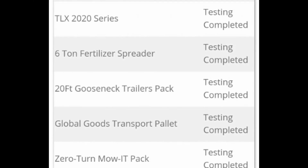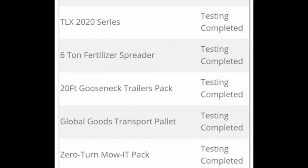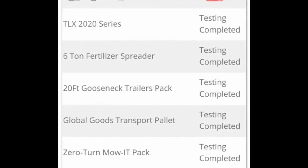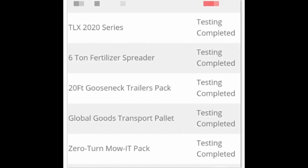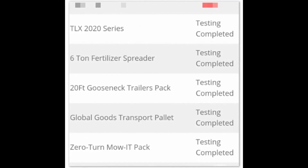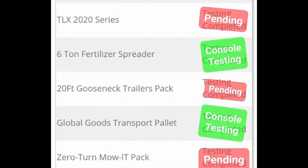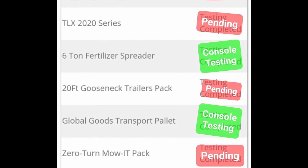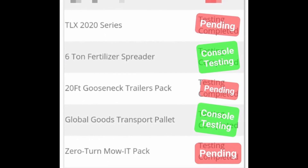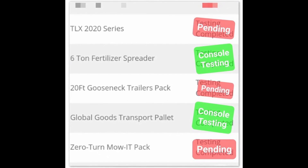82 Studio updated us on his projects. Testing is complete on the TLX 2020 series, the six-ton fertilizer spreader, the 20-foot gooseneck trailer pack, the Global Goods Transport Pilot, and the zero-turn mow-it pack. However, three mods failed due to a new warning about deprecated bids on collision. The six-ton fertilizer spreader and the Global Goods Transport Pilot are moving forward to console testing — hopefully available by end of this week.